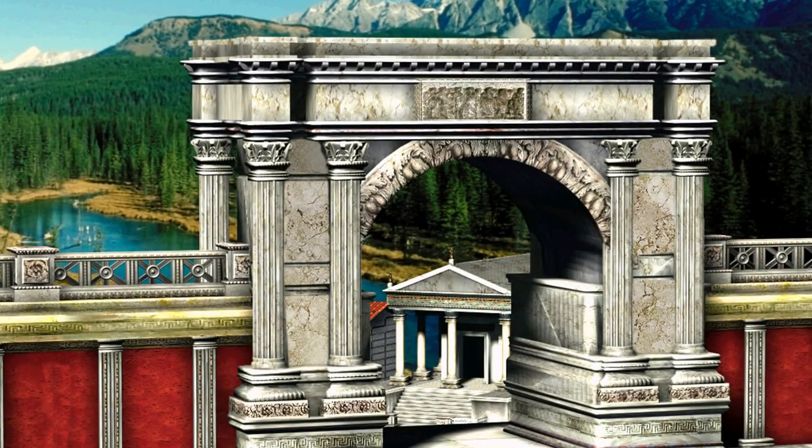Hey guys, welcome back to Caesar 3 where we're continuing in phase 3 of Lugdenum. In the last phase we crossed the river and established our city. In this phase we're going to be getting the max level housing for this map, which is some villas. We also learned some interesting things about Grand Insulates and continue all our fancy tricks. This video is going to be the conclusion to Lugdenum in Caesar 3.